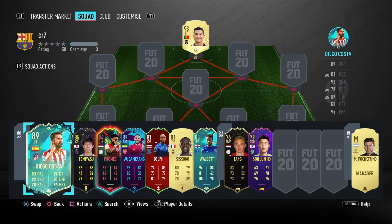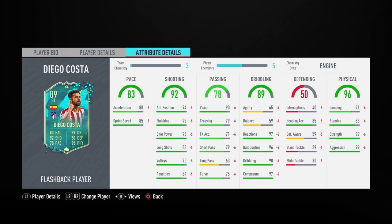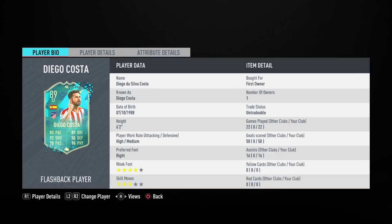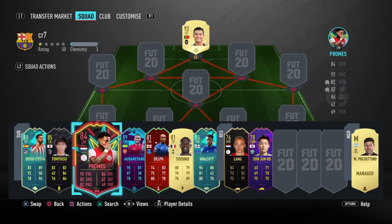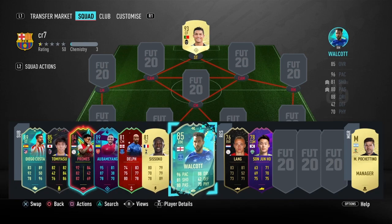So firstly I'm going to show you my bench. I did do Diego Costa — he only cost me 5k since I did have loads of untradables, and you can enjoy his stats right there. I also got Provez, Aubameyang, Delft, Sissoko, and Walcott.